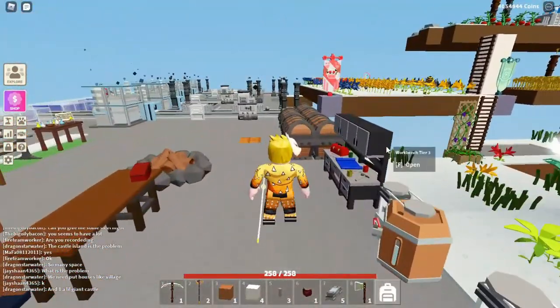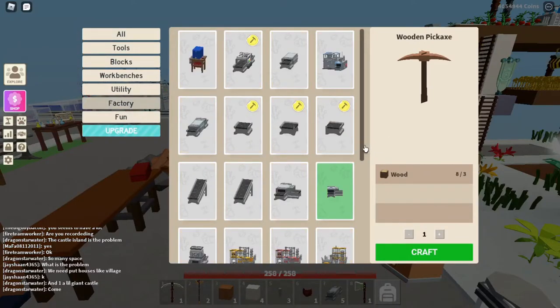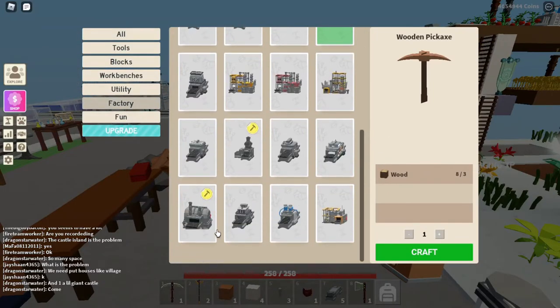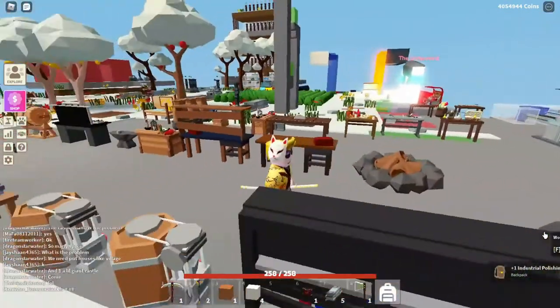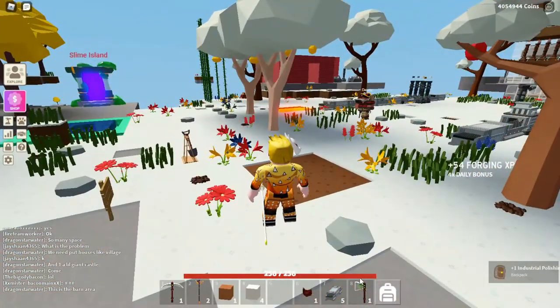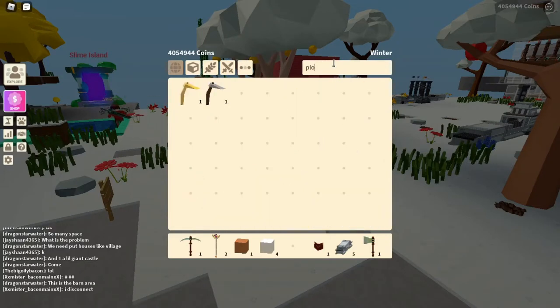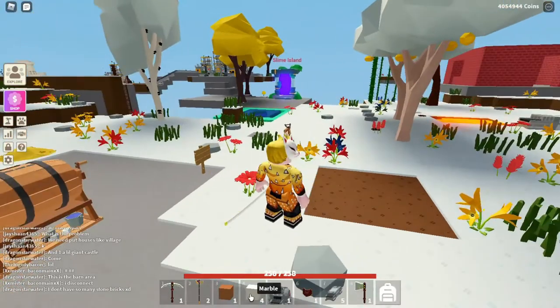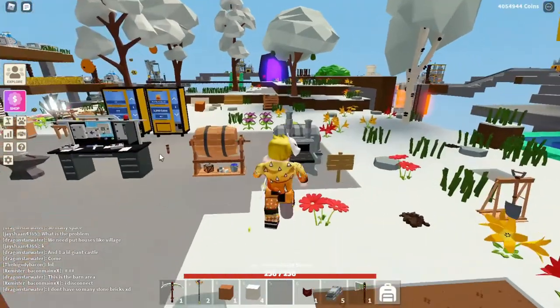I sold one gearbox for like 800,000 coins — I even saw it selling for a million. I have everything here, so let me craft the polishing station. There I have it! Let me put it out and place it down. Okay, let me see how it works.